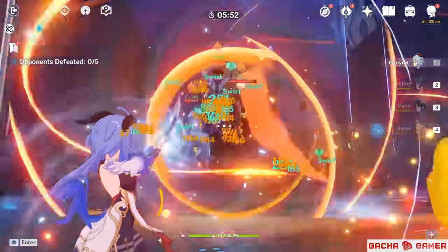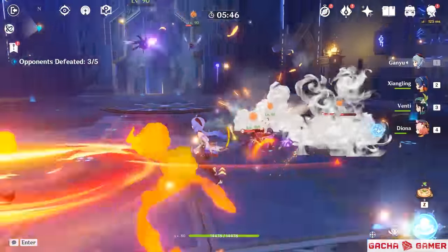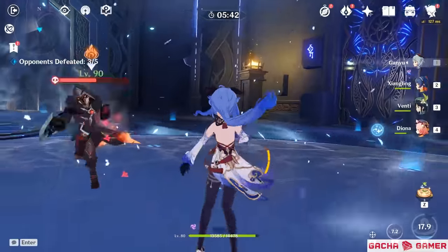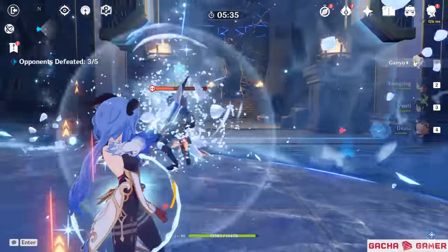To quickly recap, Ganyu's unique charge shots allow her to capitalize on melt reactions without relying solely on her elemental skill or burst, while at the same time she can also deliver very formidable damage as a support character. Thanks to excellent artifact and weapon choices available for bow users, building a team with her is an exciting experience.